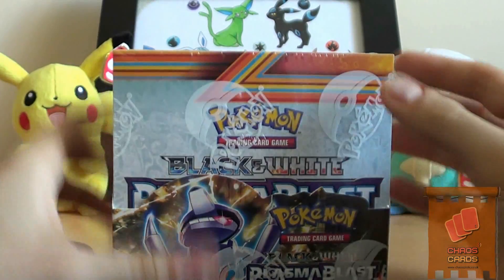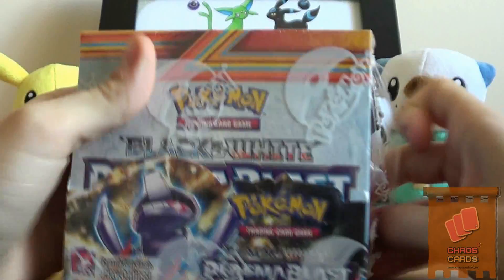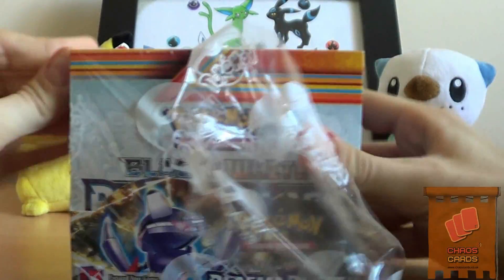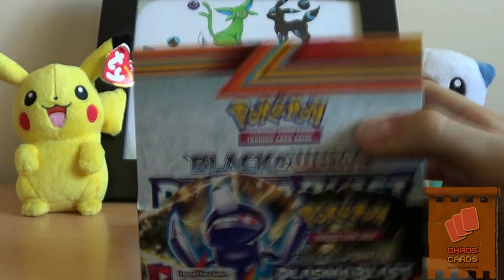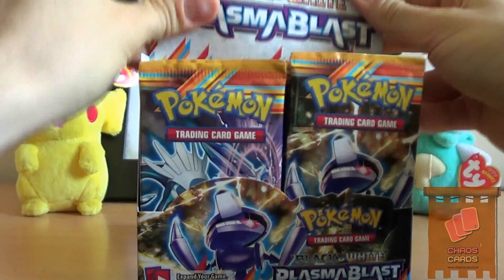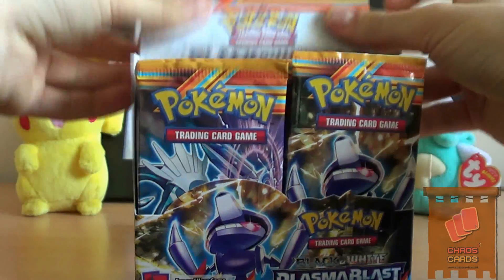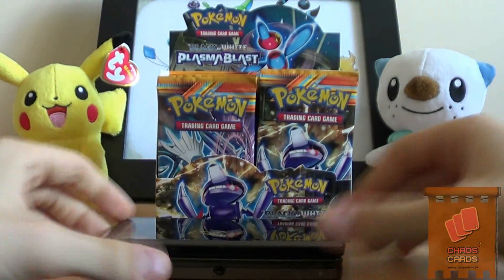So what are the big hitters in this set? We've got Virizion, which everyone seems to be interested in, and Genesect's full art obviously. Quite a lot of ACE SPECs as well, which is pretty good. I can't wait to open this box up - get the DS in the front.